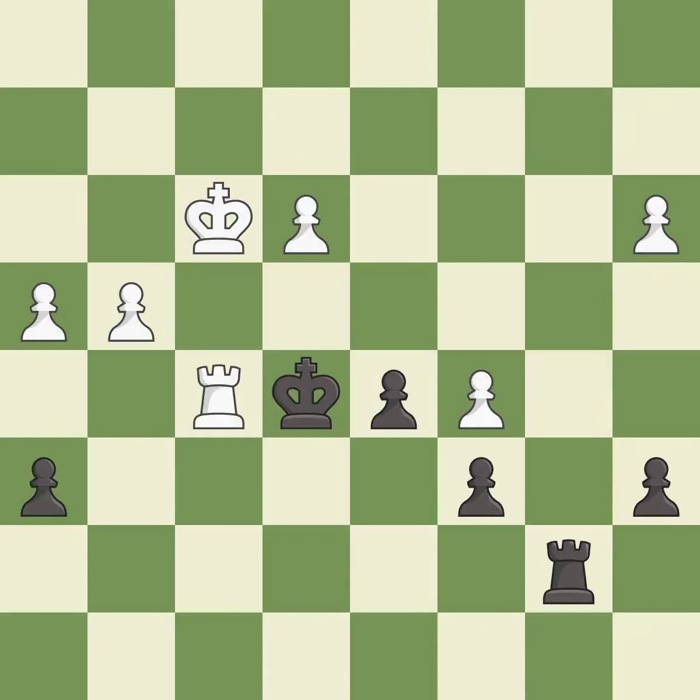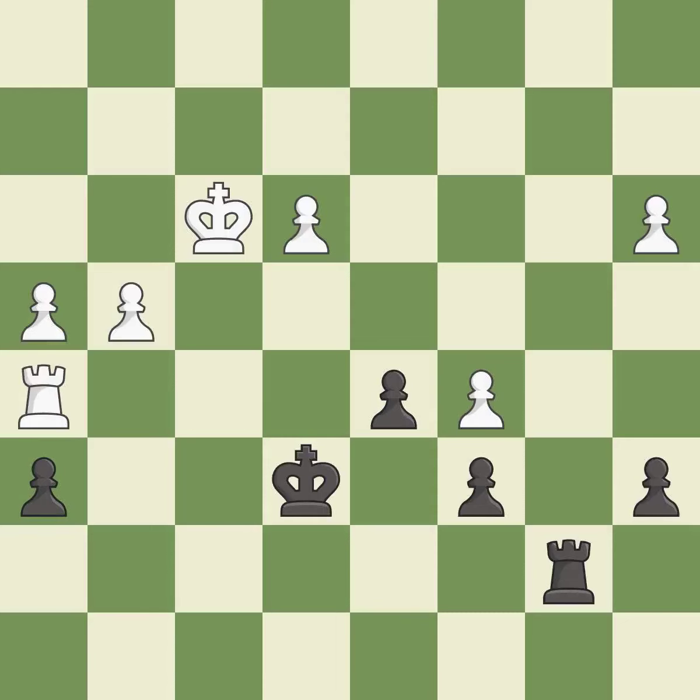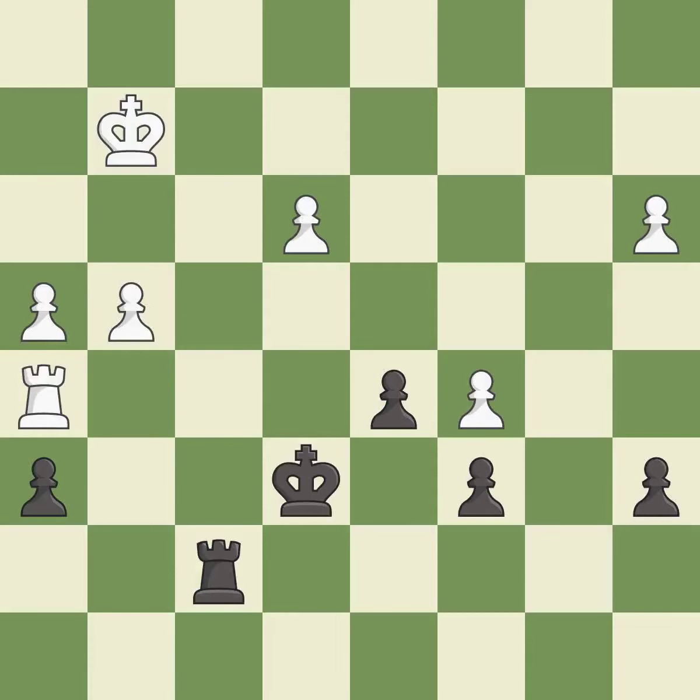This is the strongest option — it is best. This steps away from the checking rook — it is forced. That's a sensible reply — it is excellent. Right on target — it is best. This evades the check from the rook — it is best. This defends a pawn that was under attack and had no defenders — it is best.